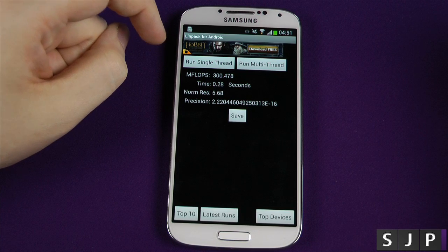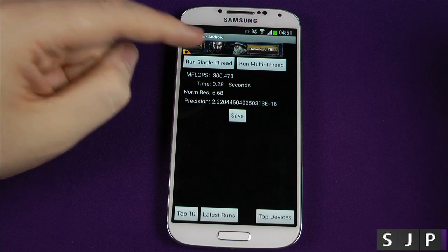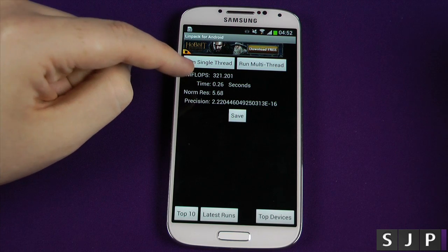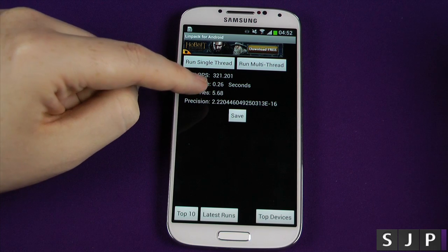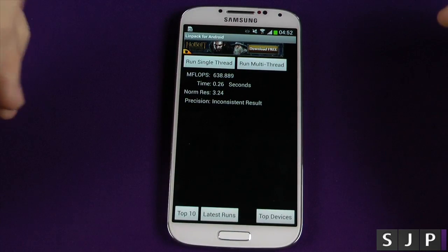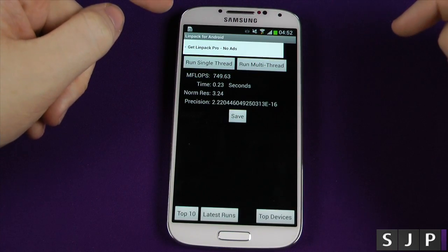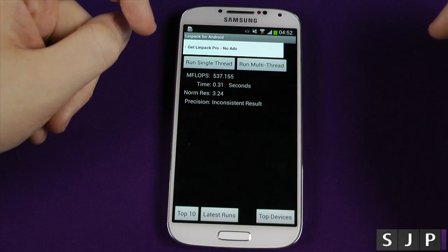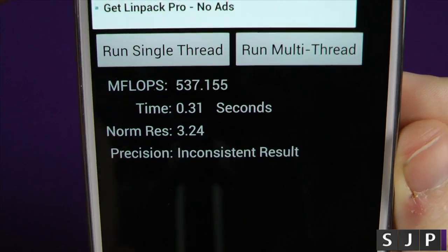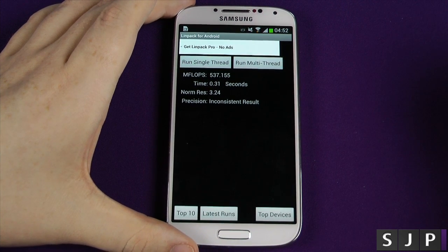Running it again — now we've got it at 300. And last but not least, 321. So we've got 277, 300, and 321 for the three single-thread runs. Now let's try the multi-thread: 638, then 889 — that is pretty damn nuts. Running again: 749. And then we have a significant drop-off, putting the 700s down to the lower 500s. That is Linpack on the Samsung Galaxy S4.